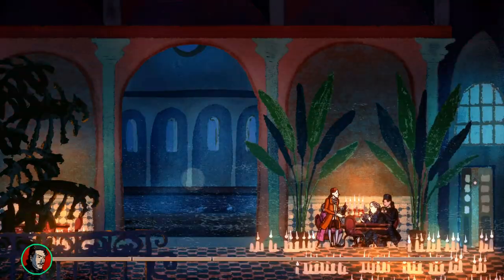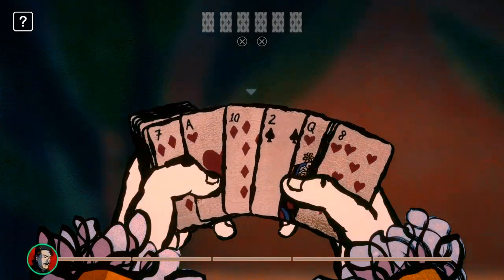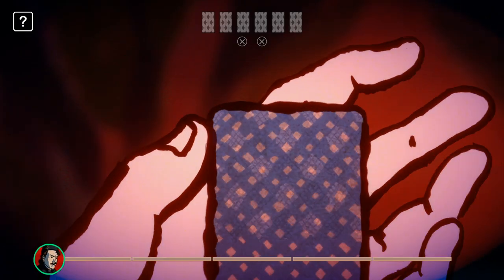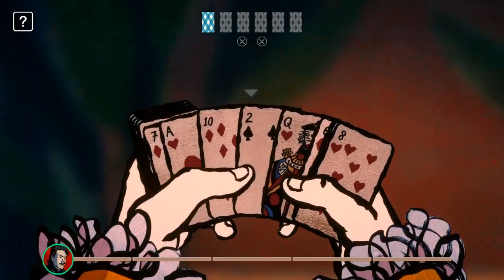Having stolen the deck with the help of your accomplice, you can now leave to mark the cards in secret. There are countless ways to mark a deck of cards. A real cheat will use his own system so that only he can read it.